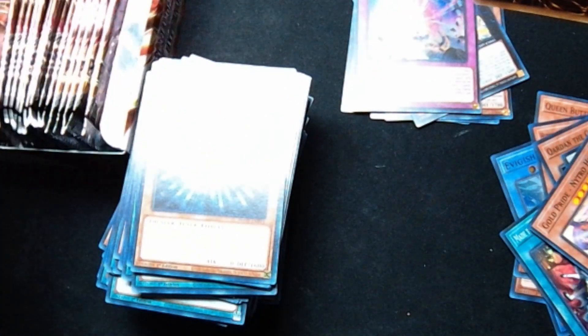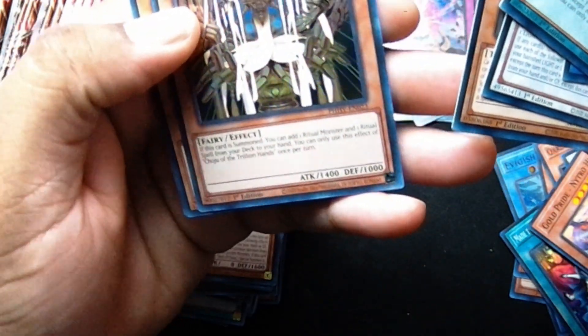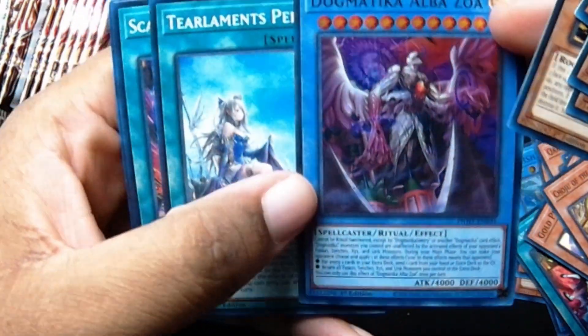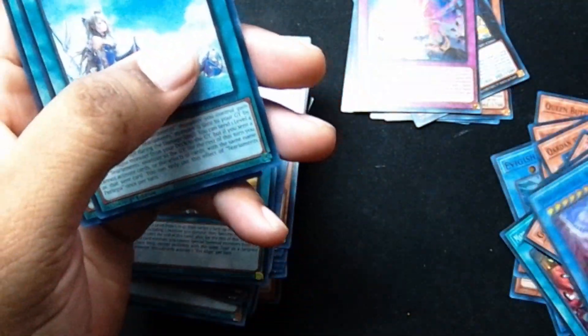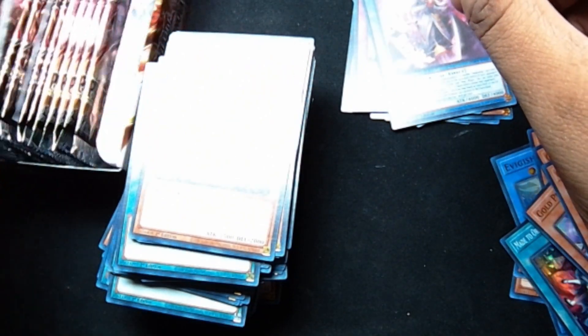Sorry about the lighting guys — my setup is super ghetto. Looks like I will be moving pretty soon, so hopefully I can set up a better space. A Trillion Hands. This box is kind of stinking so far — not a lot of ultra rares. But hey, this was a card I wanted — look at the artwork on that, that is sick. It's one of the cards I really wanted. It's also a really strong card — 4,000 attack and defense. Pretty tough. Spell caster, looks like it would be a fiend.